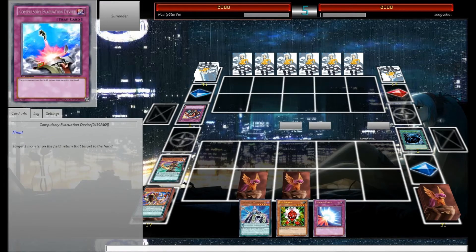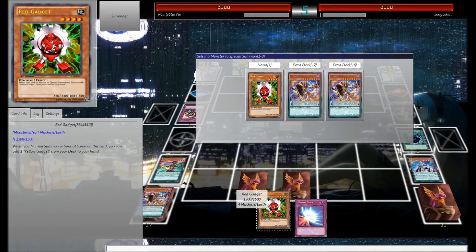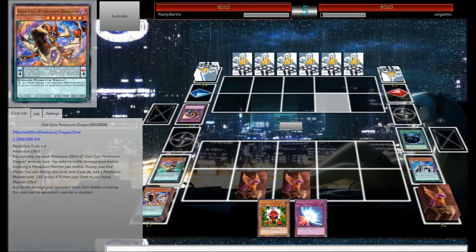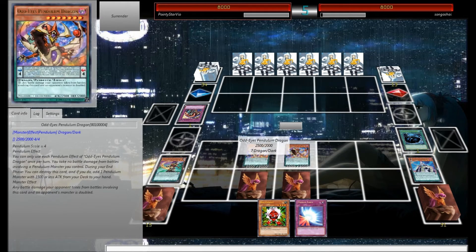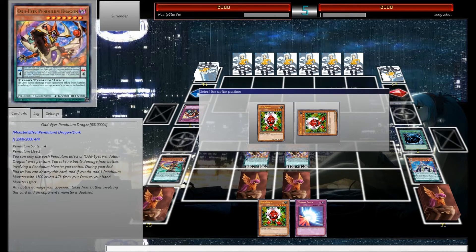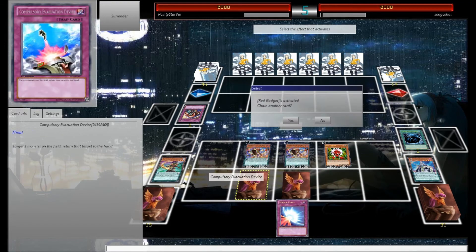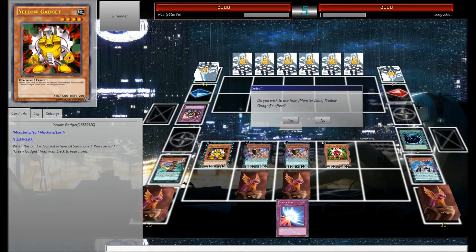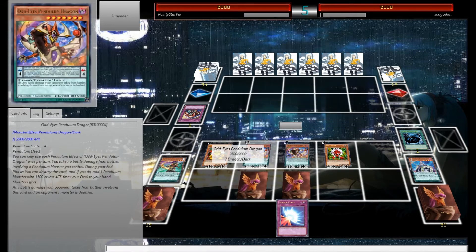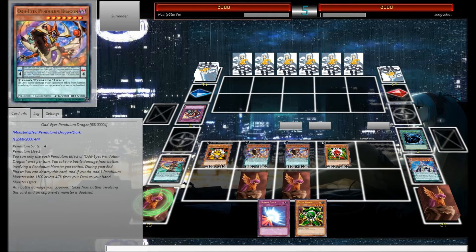We'll activate. Activate. Special Summon this, this, and this. We'll use Red Gadget's effect. We don't need to Compulse. And I believe we still get our Normal Summon as well. I'm really excited that that Pendulum Summon worked. This is probably five, six, seven — yeah, this is game on board because of the Cowboy in the Extra Deck.